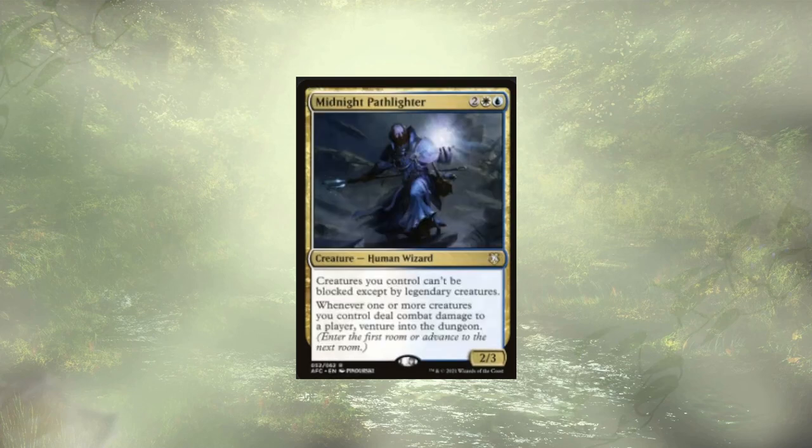Midnight Pathlighter makes it so our creatures can't be blocked except by legendary creatures, and more importantly, whenever one or more of our creatures deal damage to a player, we're going to venture into a dungeon. With this, we can actually attack three different opponents and possibly venture three times in a single turn — pretty strong. The unblockability is also just a little icing on the cake.